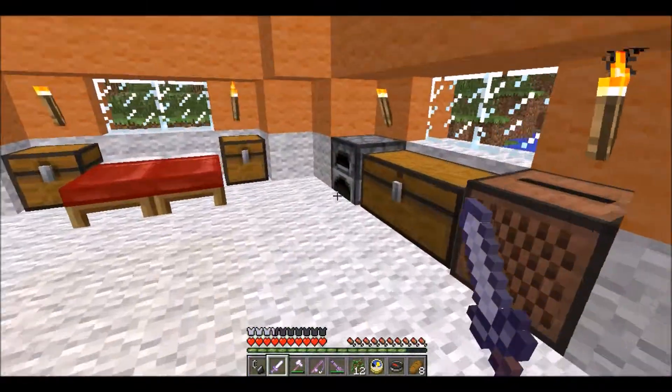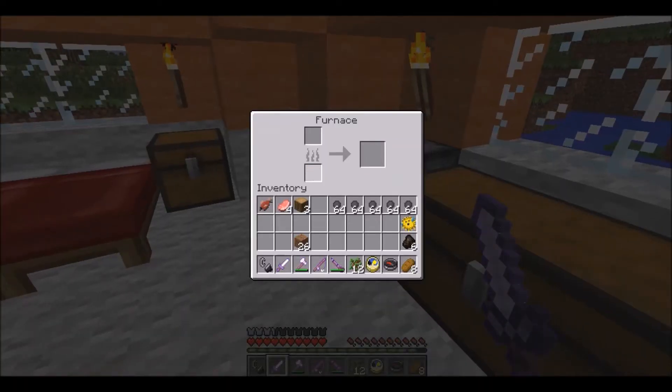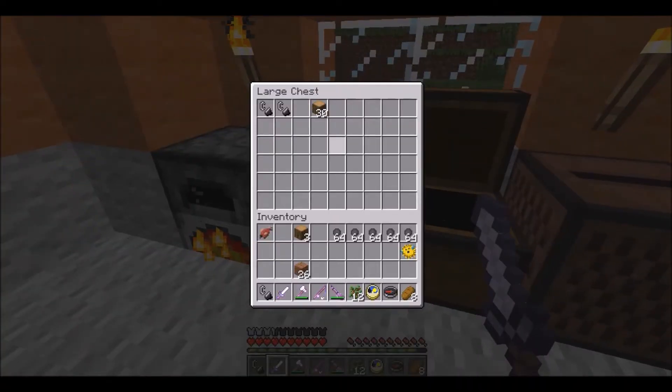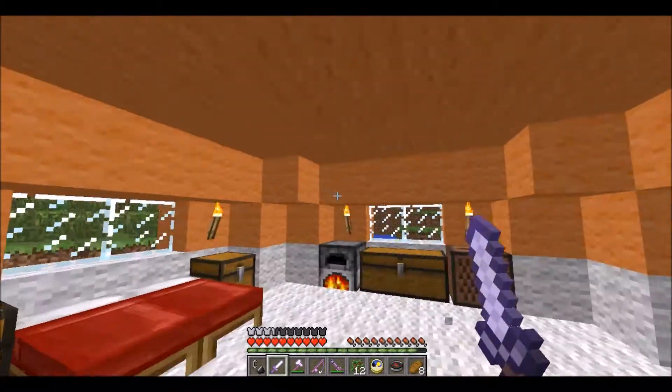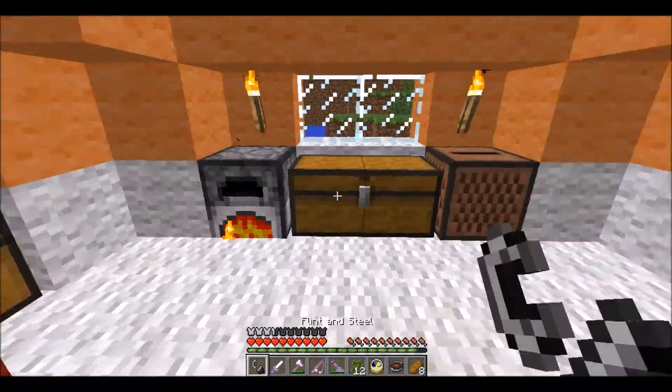Let's check our coal — good. Now we can stick our coal in and make some raw pork chops into cooked pork chops, so we actually have meat instead of just plain old bread.